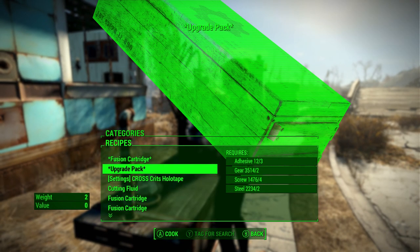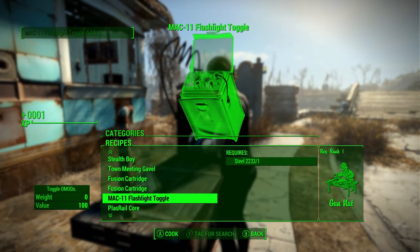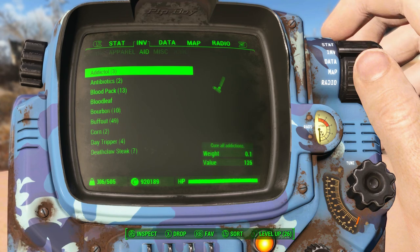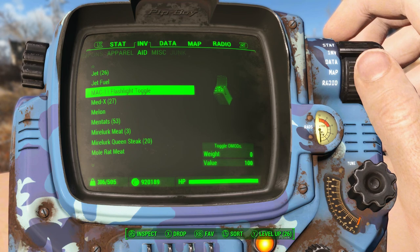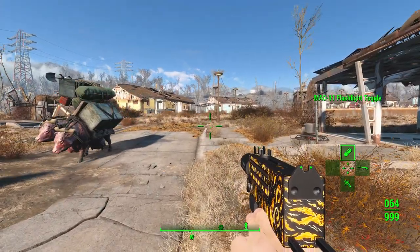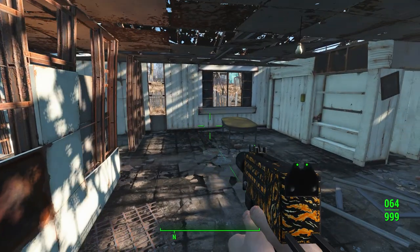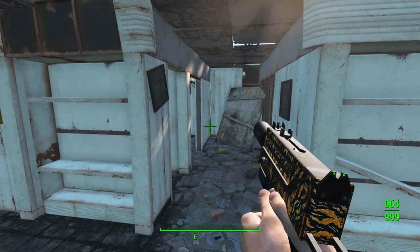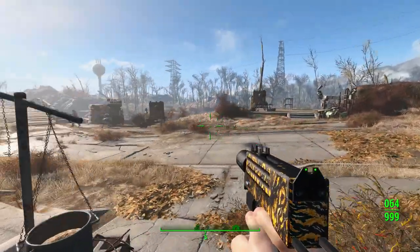At the chemistry station, go to Utility and craft the MAC-11 flashlight toggle — you craft it from one steel. Then you equip it, which should be under Aid. Put it on your hotbar as a favorite. Pull the gun out and hit that hotkey — the flashlight will toggle on or off. You can't really tell right now because it's not dark enough, but that is how you do that. The flashlight can be toggled on and off that way. We're going to test the weapon out in some combat.